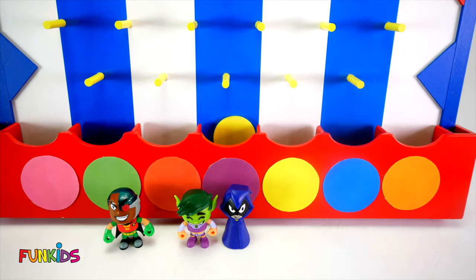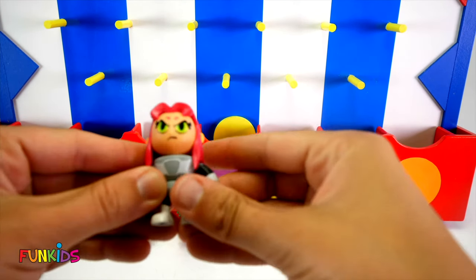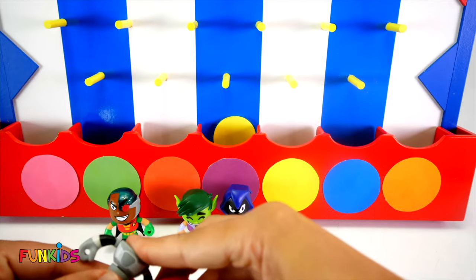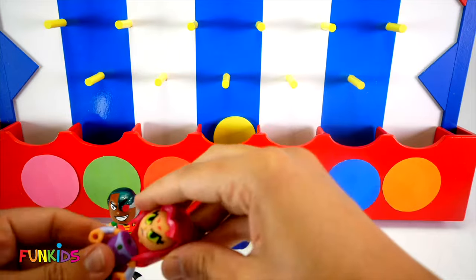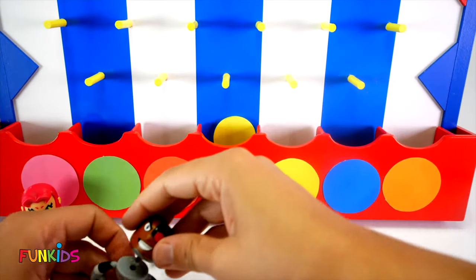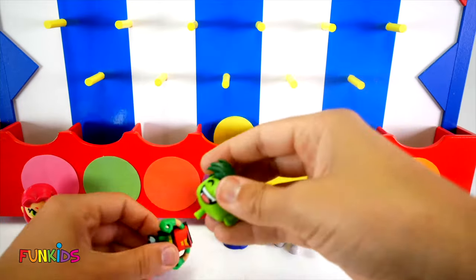Alright, let's try another disc. It landed in the pink circle and look - we got Starfire on Cyborg's body. So let's put Starfire on her purple outfit. Nice, and she can be by the pink. And let's put Cyborg's head on his body. We'll put him over here by yellow.